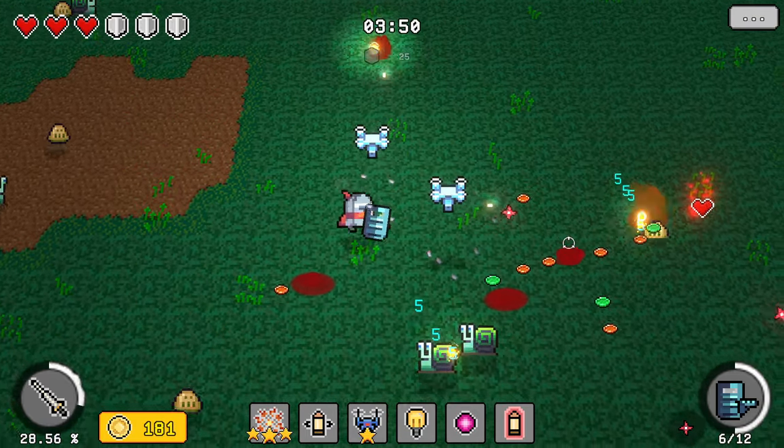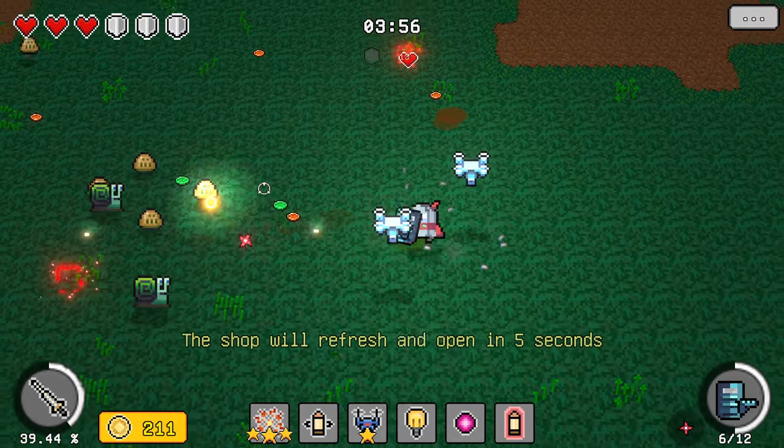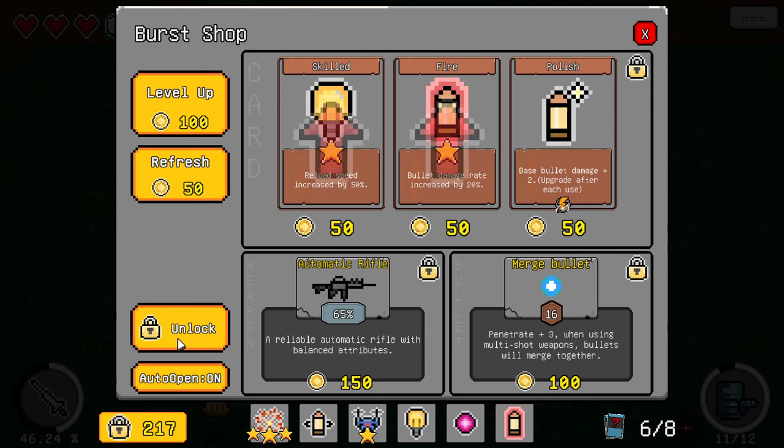This needle — whoa, these things come in fast. I only get the chance to do one lance hit. An automatic rifle — well, there's nothing more automatic than a gatling gun. Penetrate plus three when using multi-shot weapons. Bullets will merge together — so like a shotgun shooting multiple projectiles at a time, the bullets would merge. That's a really interesting deal.